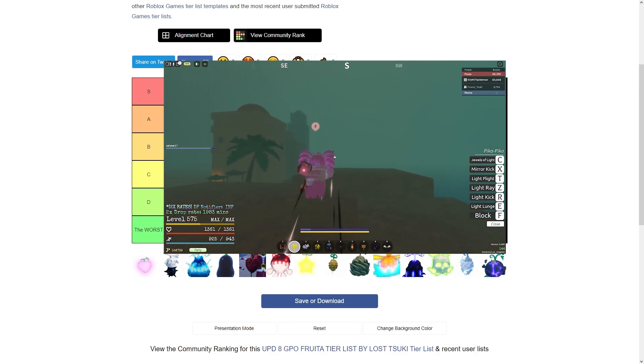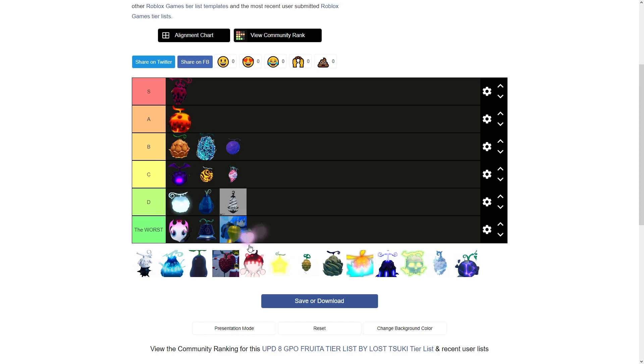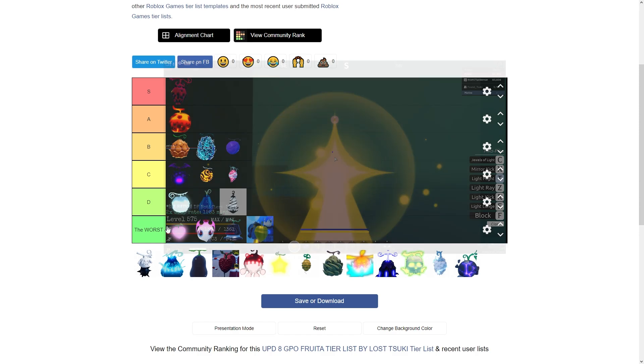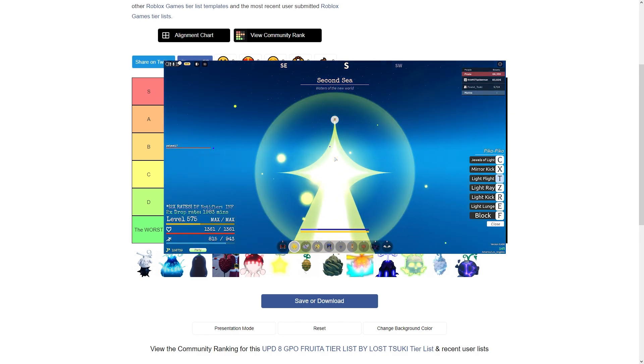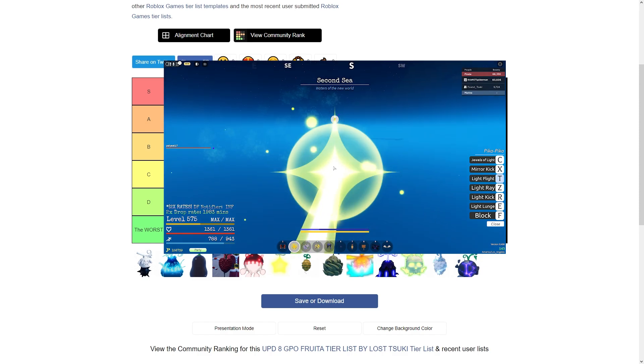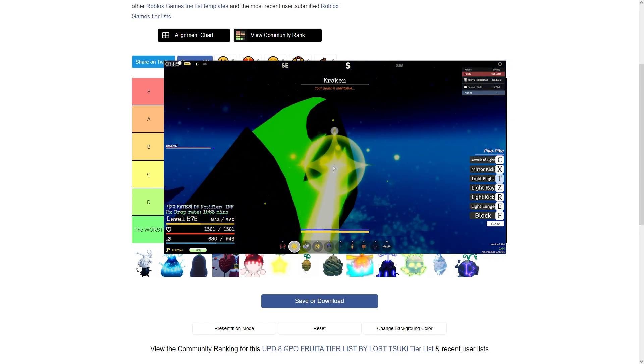Next is Marrow — I'm putting this at the worst tier. There is no reason to use Marrow for grinding, and even less reason to use it for PVP. For PVP you can make it work with the shotgun X move, but you still should not really be using Marrow. This is for a meme only.